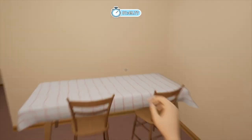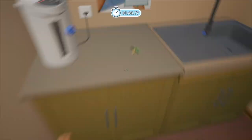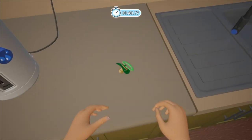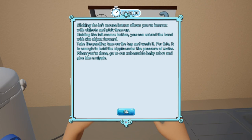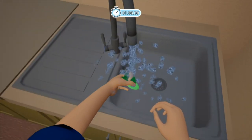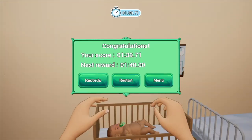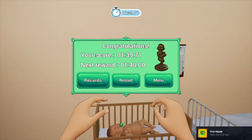Where the fuck is a pacifier? It said it was in the kitchen. Oh, it's in the kitchen. That's a bathroom. You live in a studio apartment. That's nice at least. Clicking the left mouse button will allow you to interact with objects and pick them up. Holding the left button, you can extend the hand with the object forward. Take the pacifier, turn the tap in, wash it — for this, it is easy enough to hold the nipple under the pressure. When you're done, go to our unbeatable baby robot. Unbeatable. I can beat it. Don't doubt me. Alright, give the baby a pacifier. Boom. One down. Oh, that's it. You got bronze.